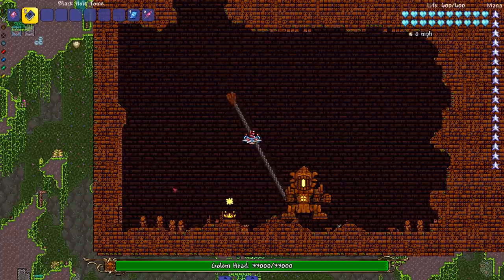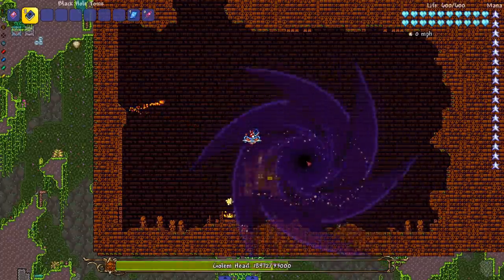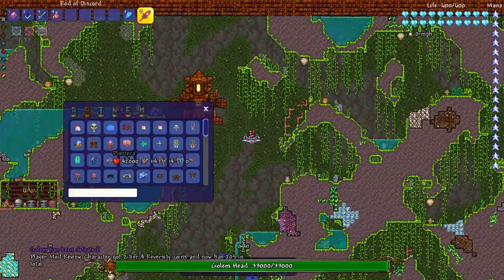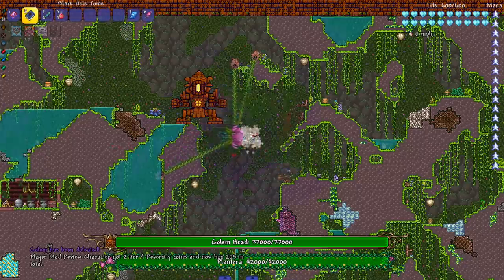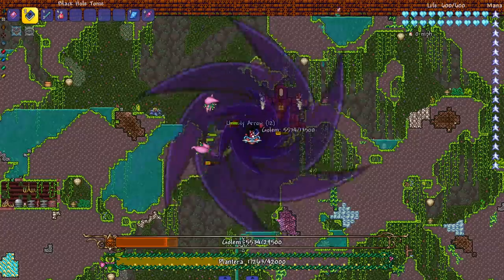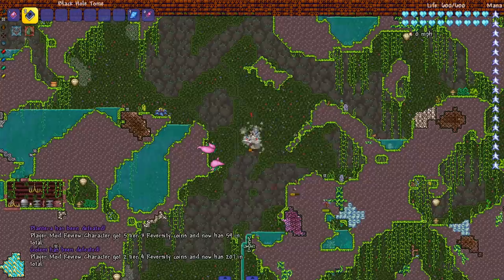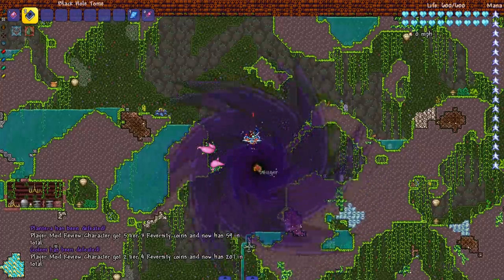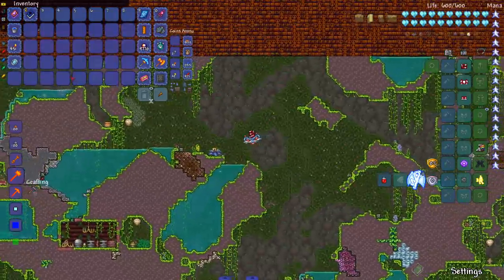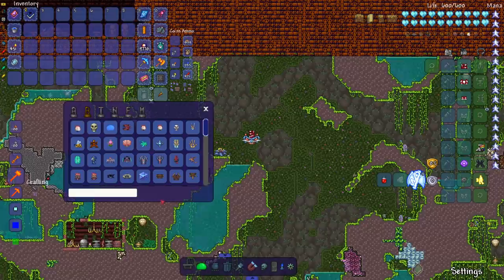Get in the black hole! Let's take on Plantera now — oh that's not Plantera. You know what, both of you at the same time — fine, both of you just come on. I'm really interested to see the Golem buffs in 1.4 because they did say they buffed Golem. Golem is definitely a weaker hard mode boss in everyone's opinion. And that dude's dead.